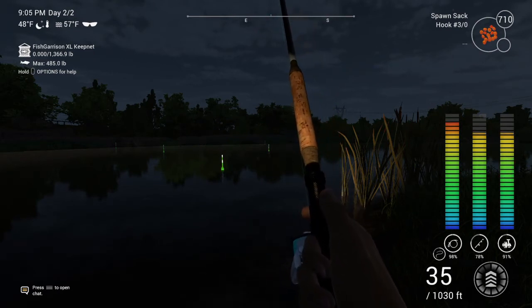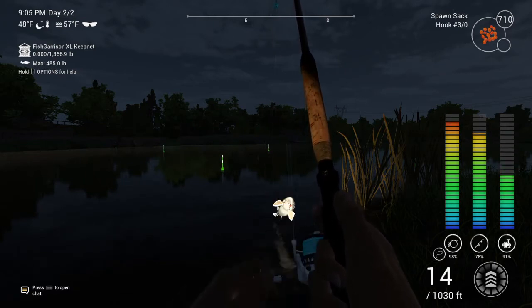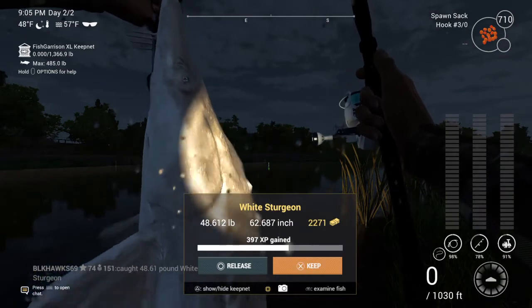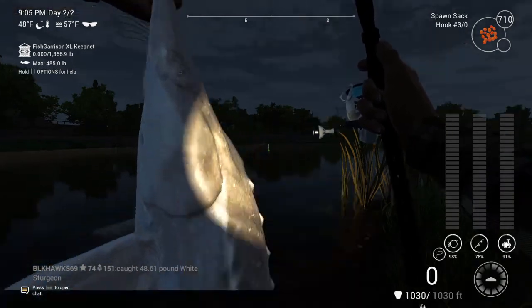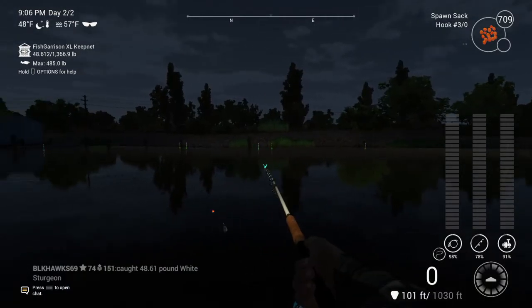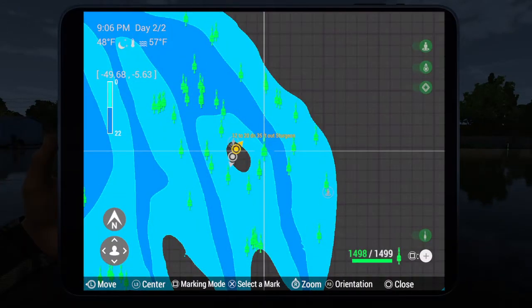For fishing hooks, you can go from 3/0 to 5/0, sometimes 6/0. I recommend the 3/0 especially if you have a bottom sniper — that way you're catching smaller fish and you're not gonna have as much of a struggle to bring them in. Alright, that's spot one.